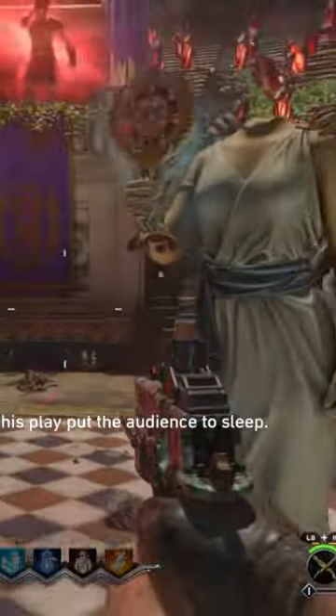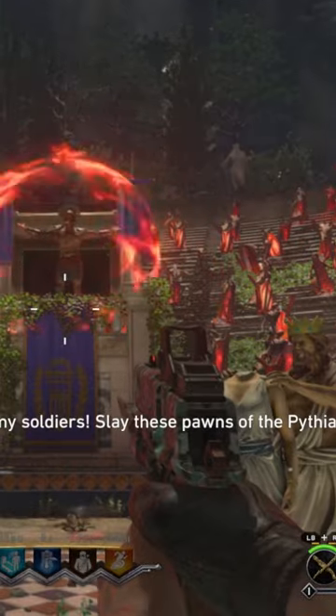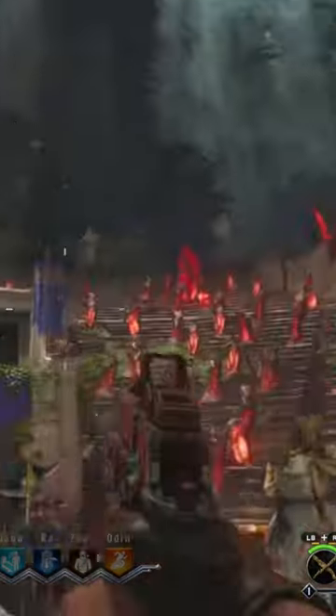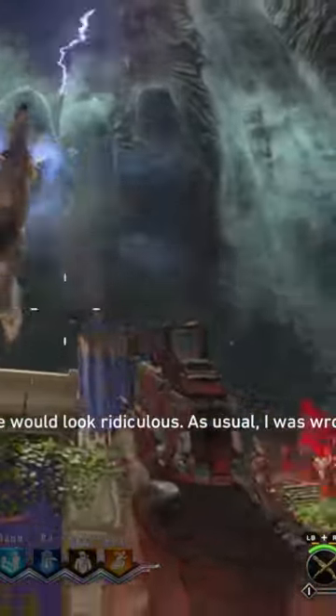Once you activate the Sentinel Artifact, the Zombie Warlord will say some dialogue. Then, you will have to survive a wave of skeletons and zombies. After surviving about 1 minute, you'll see Pegasus spawn and zap all the zombies.